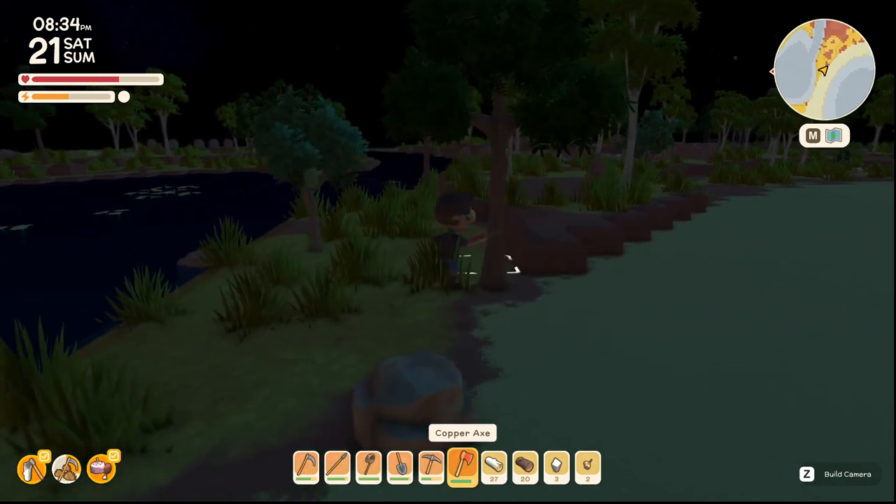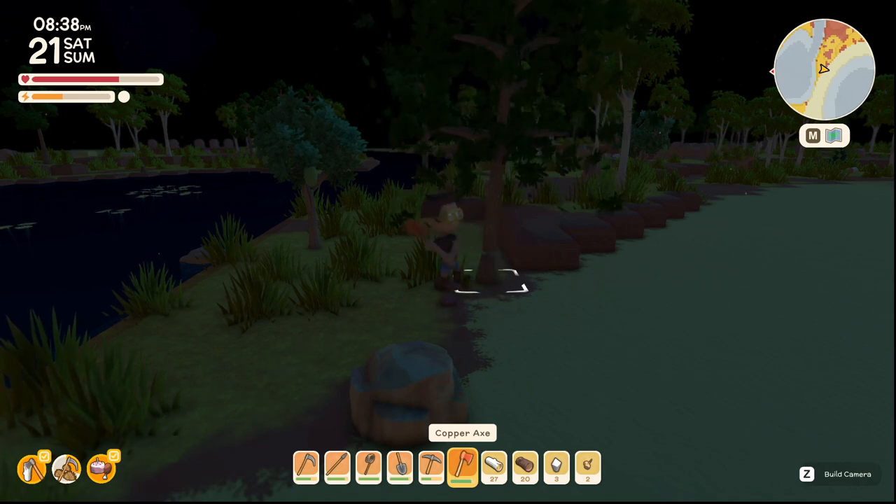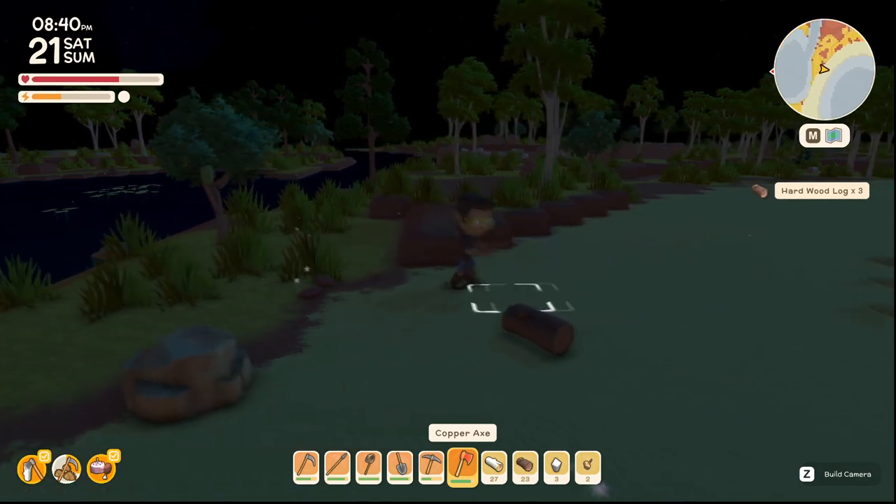So I'm going to go ahead and chop down this one — oops, missed it. Don't forget to chop down the stump, and there we go, we got some hardwood logs. And that's how you do it.